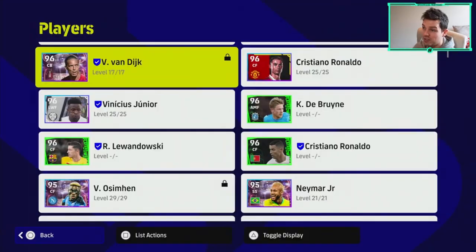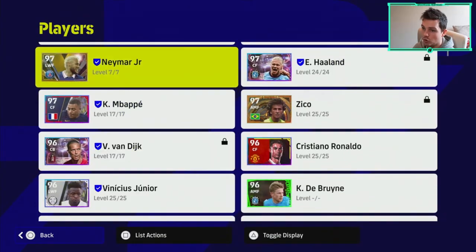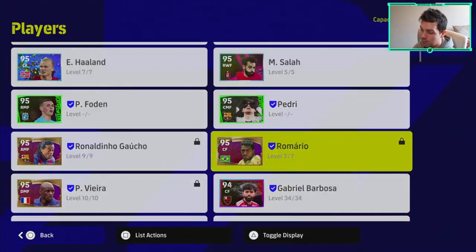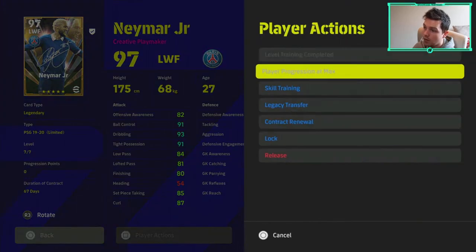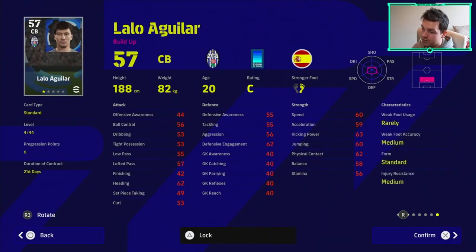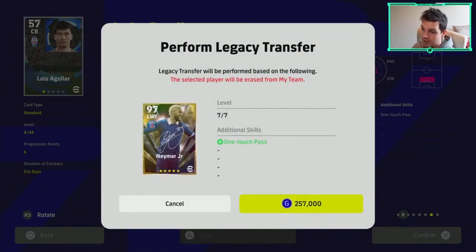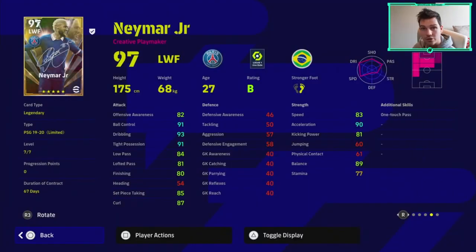For one last example: use any cheap player that has no player skills. This center back gets one touch pass from skill training — that's a big one. This legend Neymar doesn't have one touch pass, so we can give it to him. We click on Neymar, go to legacy transfer, bring in this cheap player Lalo Aguilar who has the additional skill we just unlocked, confirm, and for 257,000 GP, Neymar now has that additional skill transferred to him.